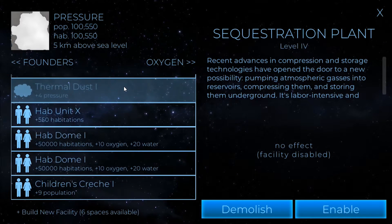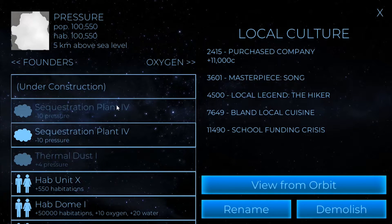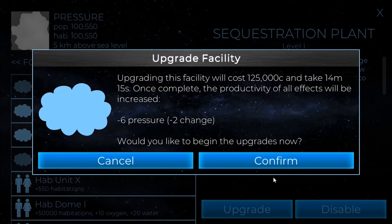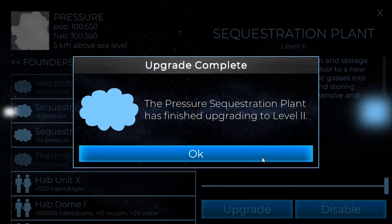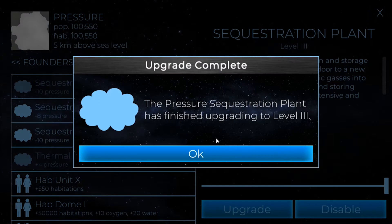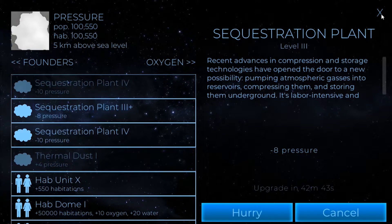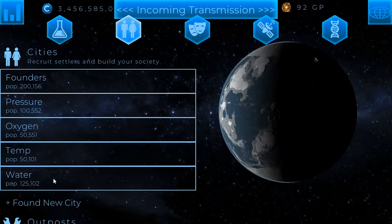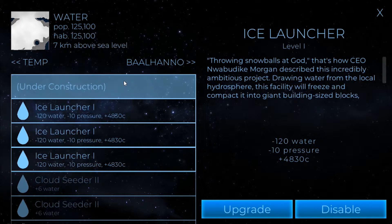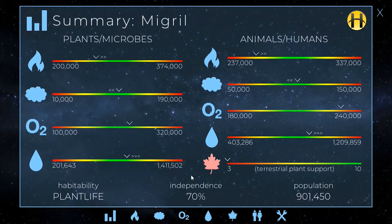There's a minus 10 pressure here, so if we can build one more sequestration plant and get it right to minus 10, which shouldn't be an issue, then we can turn this one on and be ready to cancel that out. So I'm just going to spend my points here all the way up because I've been saving up some Genesis points — 92. Then we'll head to the water and rush one of these. It's eight Genesis points but it is worth spending to get the water slowed down. Maybe just one of them and we'll let the other one build and save the Genesis points.